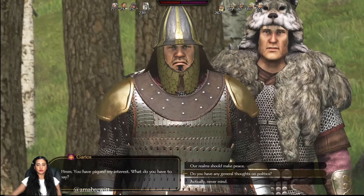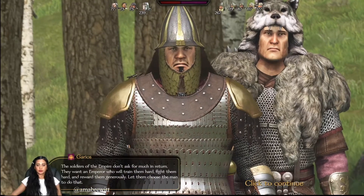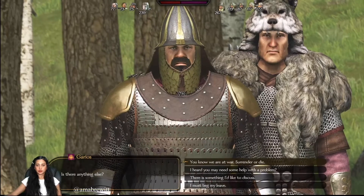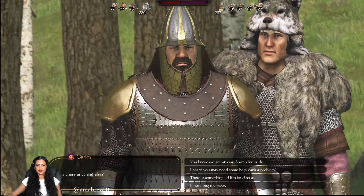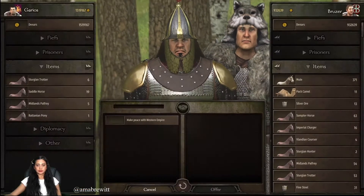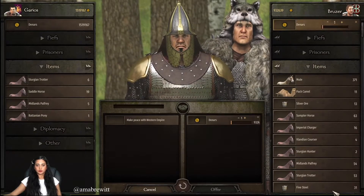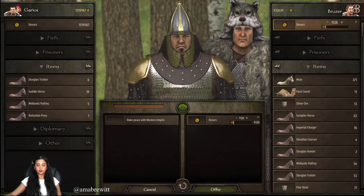Do you have any general thoughts on politics? Well, let me put things this way — okay, I don't really want to read that. I cannot persuade him. Oh wait, he just has a mustache. Okay, there's something I'd like to discuss — our realm should make peace. Okay, so I will have to give him some money. Oh, quite expensive.